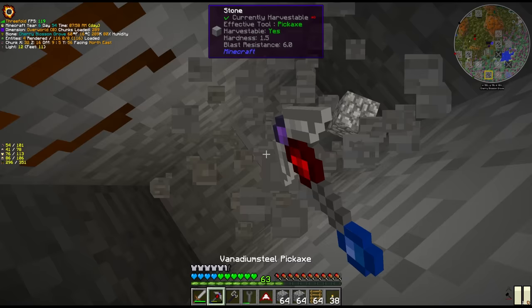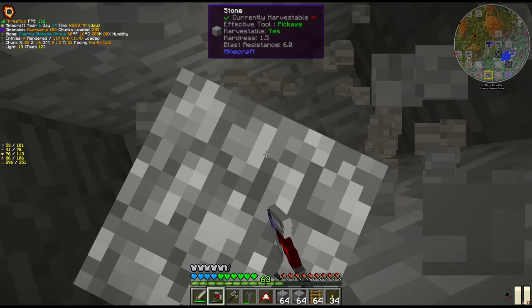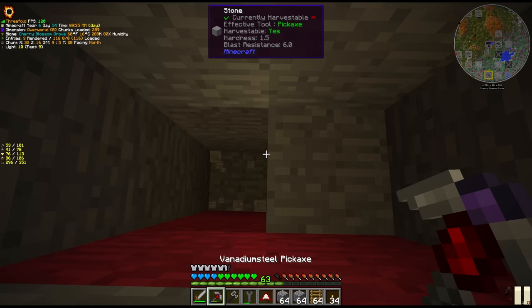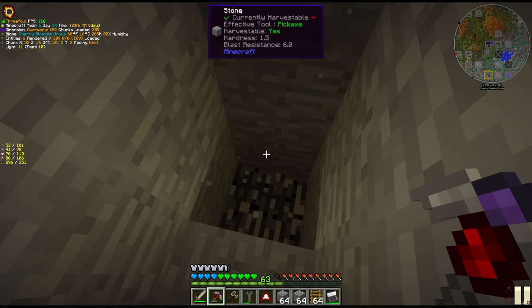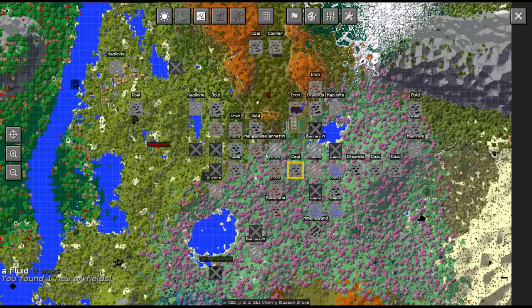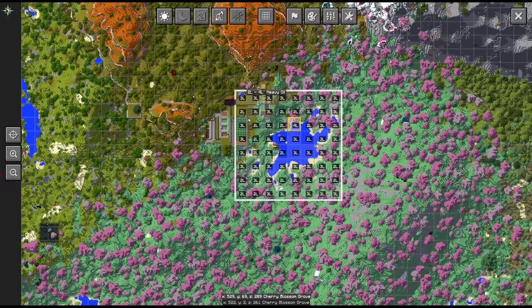This could either be very fruitful or a waste. We're currently right underneath our base, and if we're able to find oil right here it's going to make it super easy to transport automatically. I would be surprised if this actually works, so I'm not betting on it, but let's see. We found one new oil field — looks like we found heavy oil. And you can see here that it's actually among quite a few chunks, split into regions, and every chunk within this has varying amounts of heavy oil.